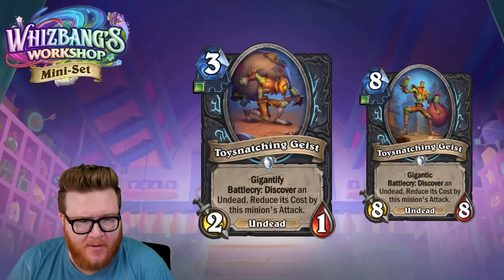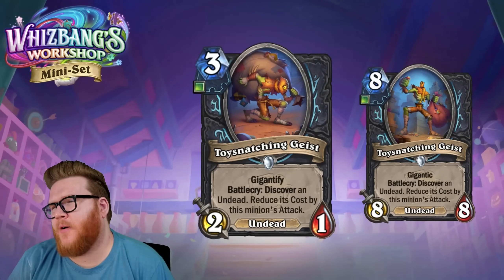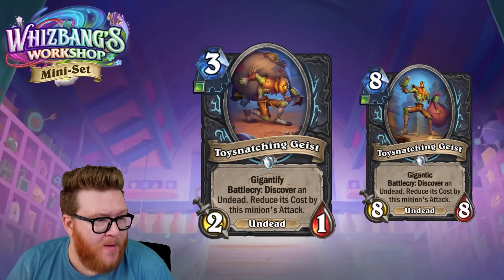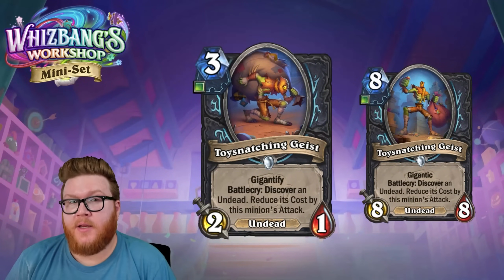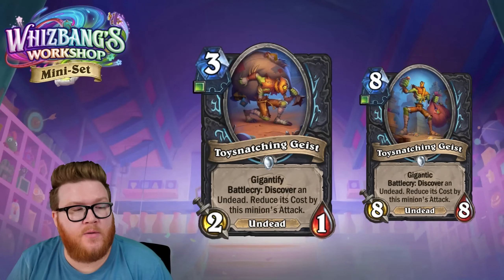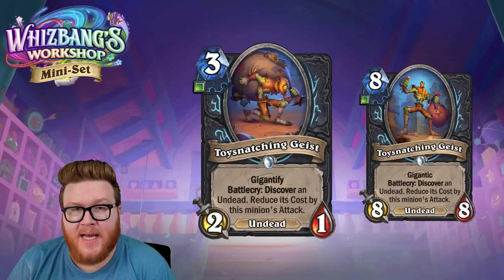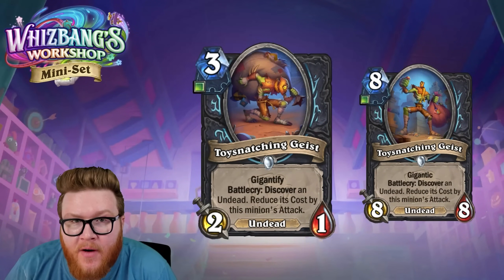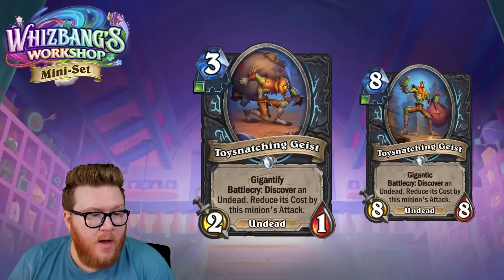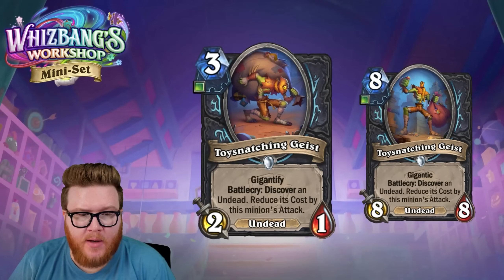Discovering an undead will feel like a mixed bag — appropriate for this character holding a bag in the artwork. You won't often get something perfect like a six-drop discounted by two played on turn four. A lot of times you'll get little junk you don't care about. To make this card feel good, you probably want to hand buff it, because if you buff this to five attack, a five-cost discount on a three-cost card creates some sneaky tempo swings.